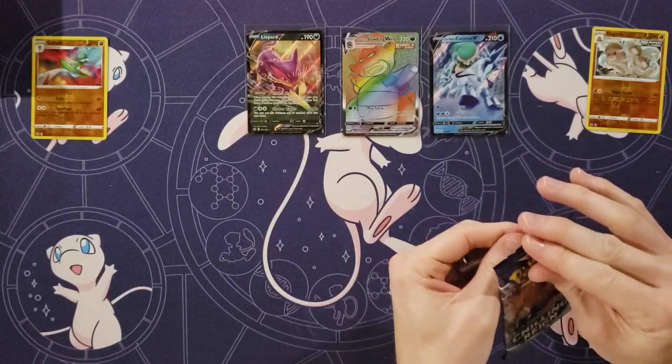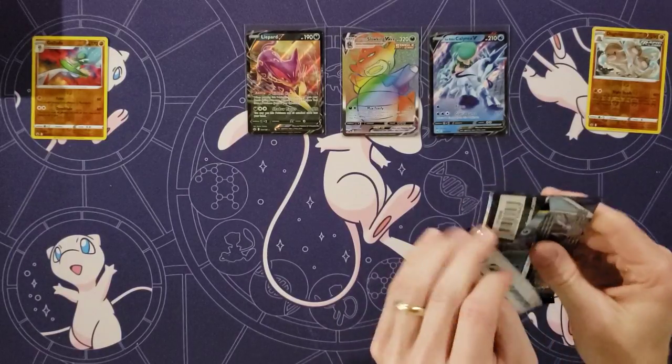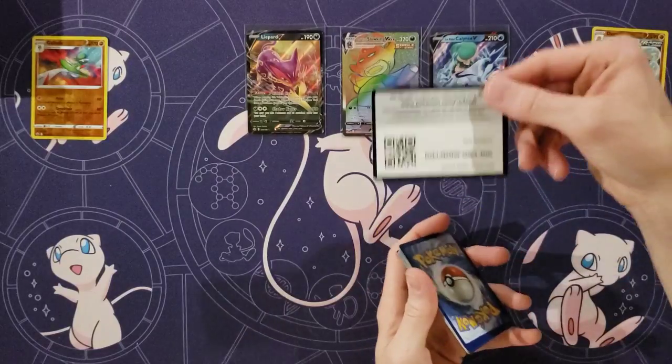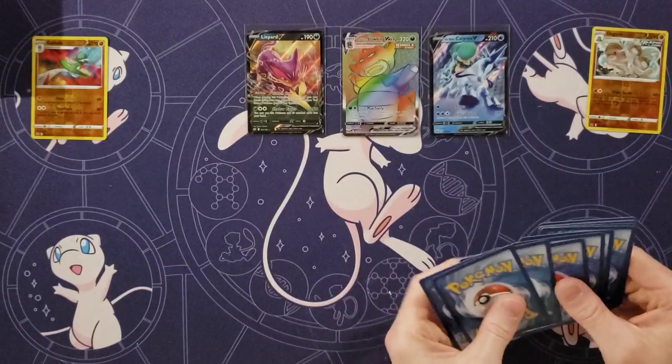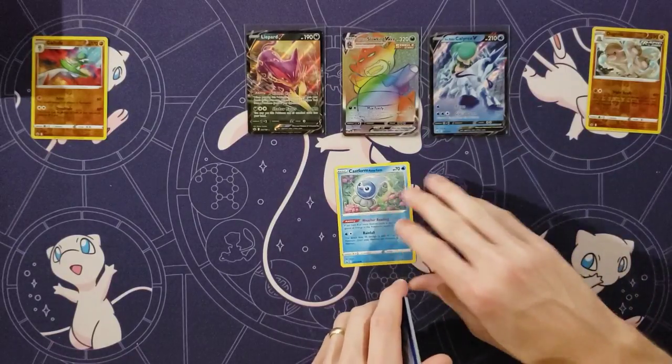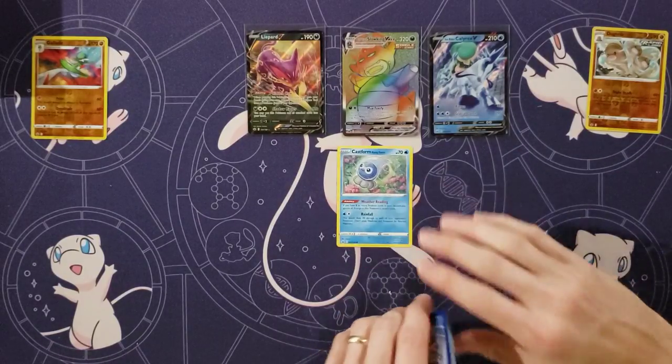They're all great boxes. We started out really strong here, so we've got to cool down a little bit. I feel like I'm more excited about that Calyrex than that Slowking. Can I get another Castform?